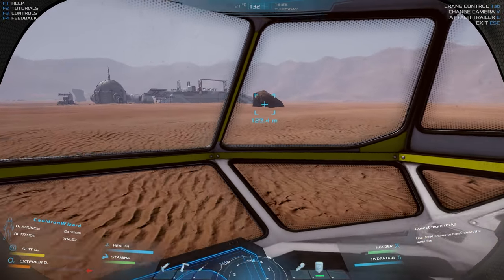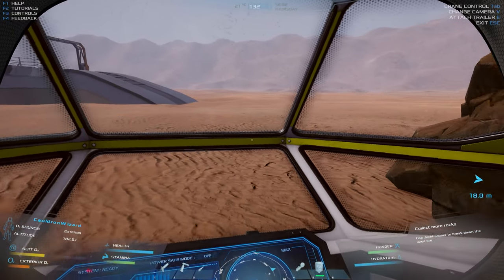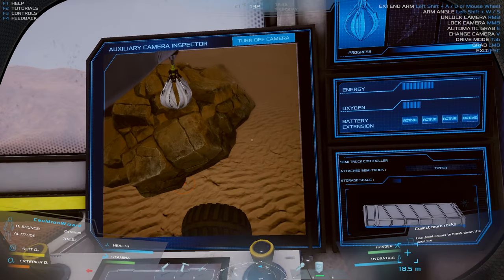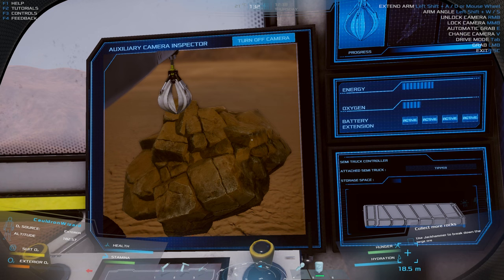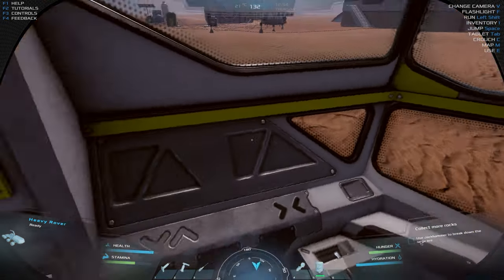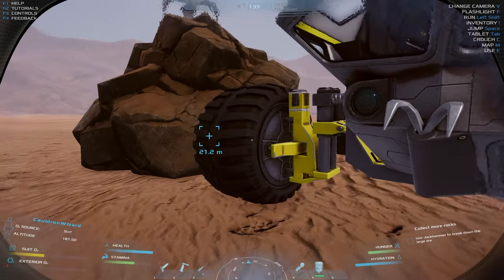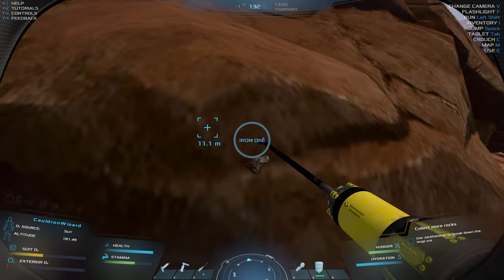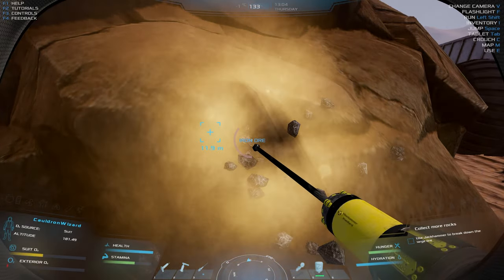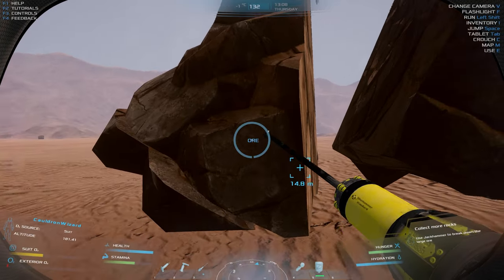Let's go ahead and eat some food because we were also getting hungry. Our stats are looking a bit better now. Let's go get this other rock over here — we know what we're doing! Let's use our crane. This might be too big — I can't even autograb that. Let's try jackhammering this rock a little bit. Yes! Use the jackhammer to break down the large ore — that's even the task. I just wasn't reading our objective.